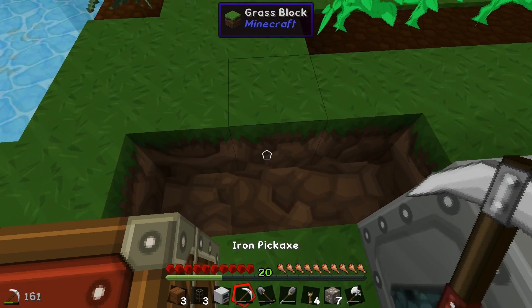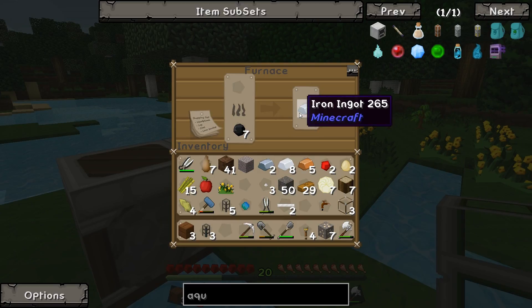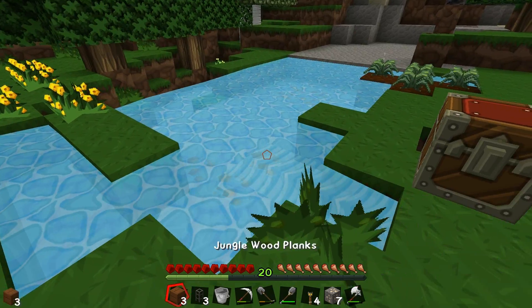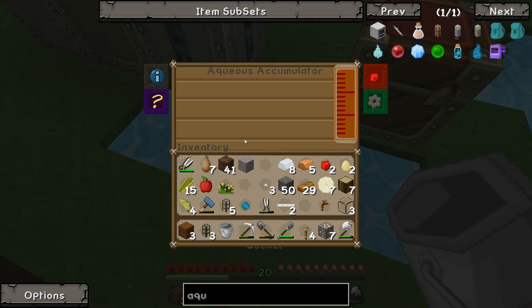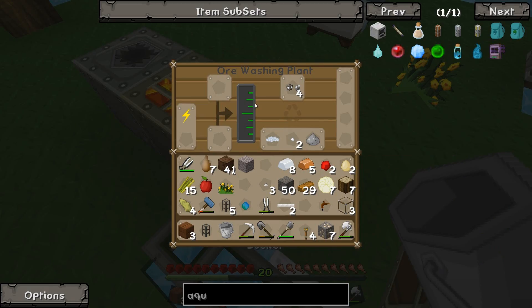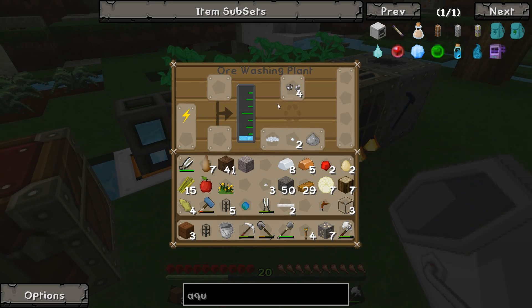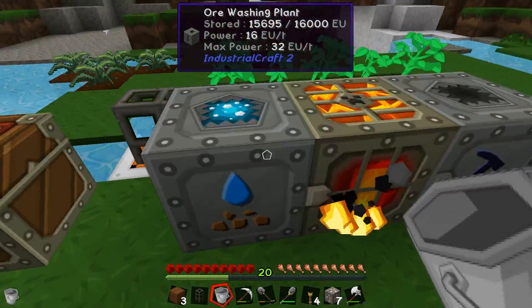And then if we throw down the aqueous accumulator here, we get our bucket like so, and we grab some water - this thing should start filling up with water. It does! I love this thing, we don't even need any power or anything. And then we can just connect this up to this like this, and this should start getting some water. Look at that - we've done it! We've automated the water getting of this ore washing plant, which is awesome!